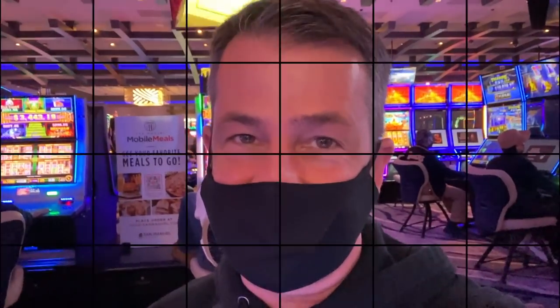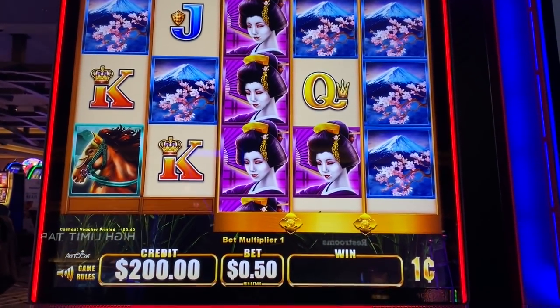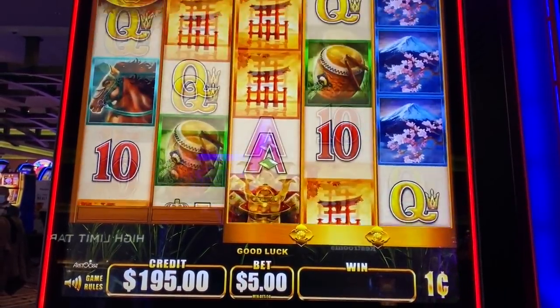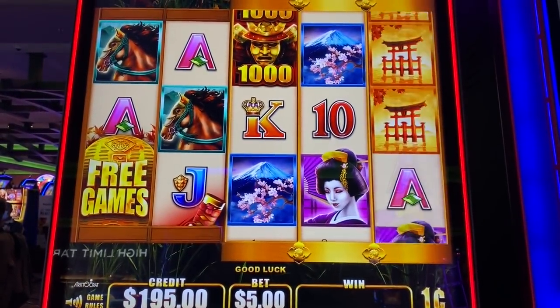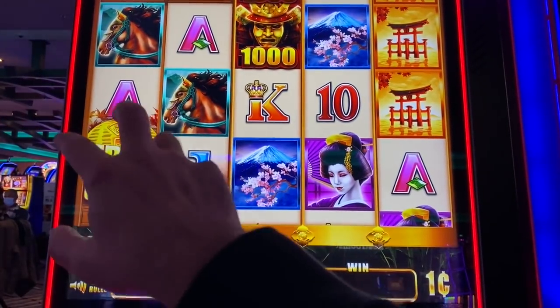I'm about to teach you guys the secret on how to read the pattern on Wild Wild Samurai and Wild Wild Nugget — and maybe a couple of other secrets on other games too. If you don't want to know, don't watch this video, because I'm about to spoil it. You'll never be able to unsee the pattern after you see this. This pattern only works on Wild Wild Samurai and Wild Wild Nugget. I'm going to do max bet, and I can only show it when two free games show up and it does the anticipation spins or the Wild Wilds.